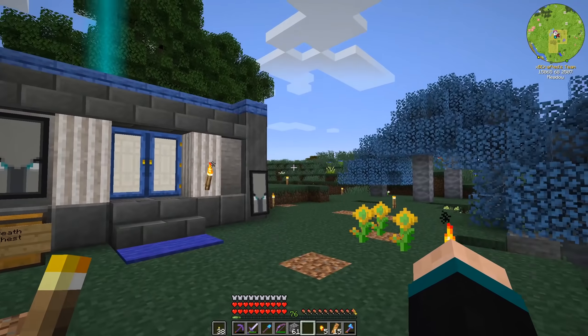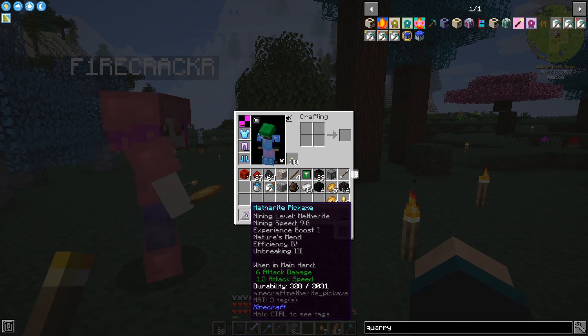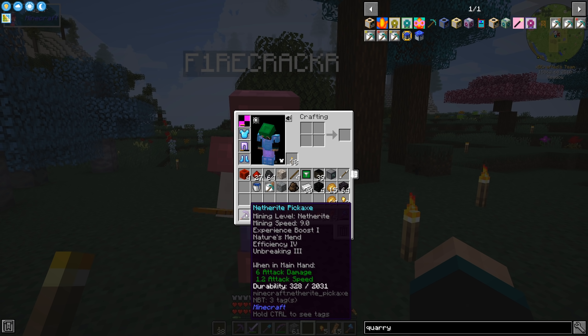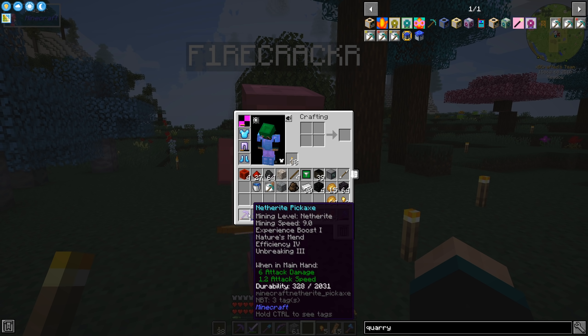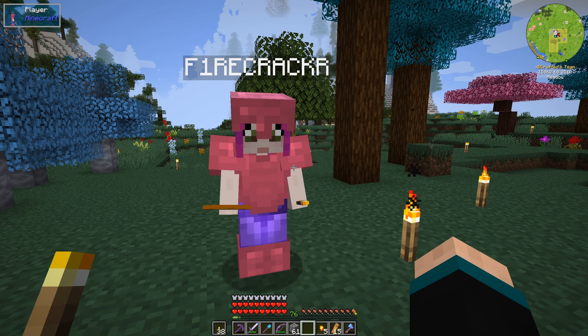They get killed by spikes. We went to the Nether and dug around, got some netherite — five ancient debris, going through like four diamond picks. So I do have a netherite pickaxe with an experience boost on it. Look at my levels — I've got 76 levels, enchanted so many things and still have 76 levels. Don't ask, I don't know what happened.